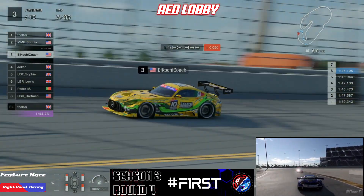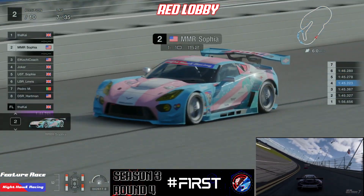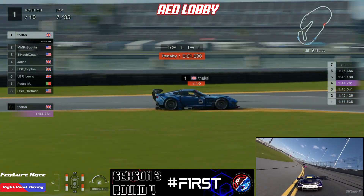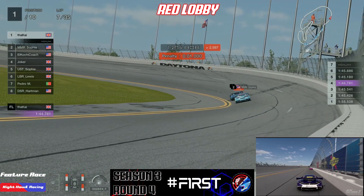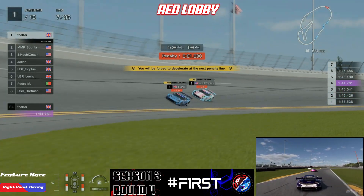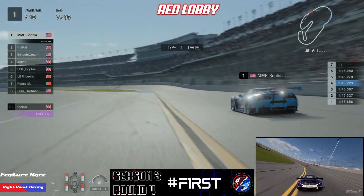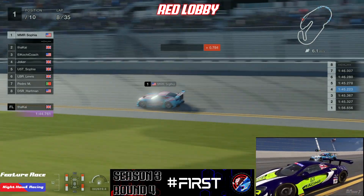Unless you're significantly faster than the driver in front, it's almost redundant to overtake in the infield section because it's so difficult to break the slipstream there. But wait — we could see a new leader! KD Kai picks up a second penalty. Looking at how close Sophia is, she might just get in front. Although she herself has got a half-second penalty. Two penalties and one overtake — Sophia takes the lead!